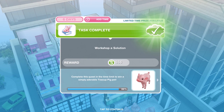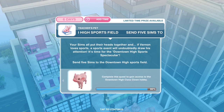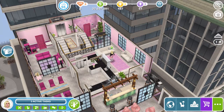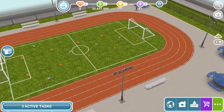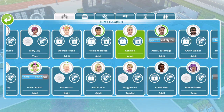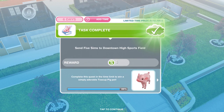Now we need to send 5 Sims to the Downtown High Sports Field. Your Sims all put their heads together — if Vernon loves sports, a sports event will undoubtedly draw his attention. It's time for the Downtown High Sports Spectacular. Head back to Downtown High, go into your Sim tracker, and whistle over 5 Sims. Task complete.